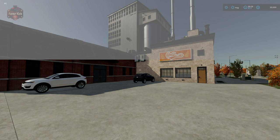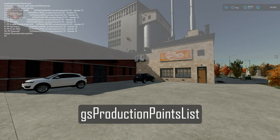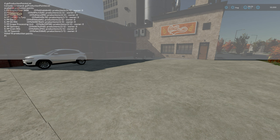The very first command I want to show you today is 'gs production points list'. What this does is list out all of the production elements available on whatever map you are currently on. We are on Elm Creek, and as a result we have 10 production points available: the biogas plant, bakery, carpentry, cereal factory, dairy, mill, oil, grain processing units, spinnery, grain mill, and sawmill. I use this command extensively when I load up a brand new mod map to see how many production elements are built in.